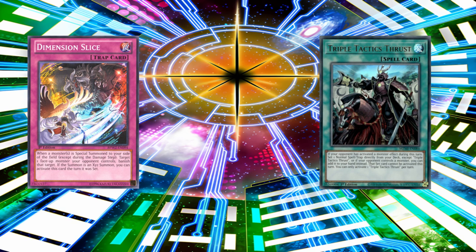Here is the card of truth — the card that has revolutionized XYZ as a whole. This card is Dimension Slice. Let's discuss why this card is so powerful and unfortunately has not seen much play. Dimension Slice is the only trap card in the entirety of Yu-Gi-Oh that can be activated the turn it is set. You heard that right — this is the only trap card in the game that can be activated the turn it is set, and all you have to do is simply perform an XYZ summon.